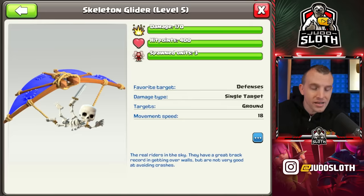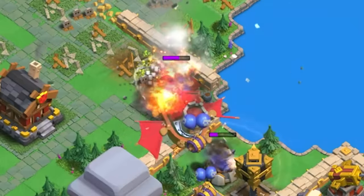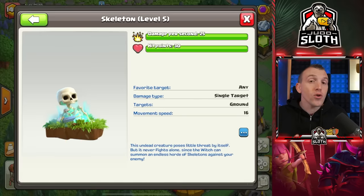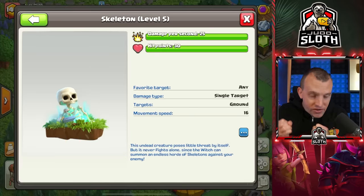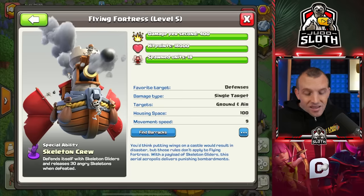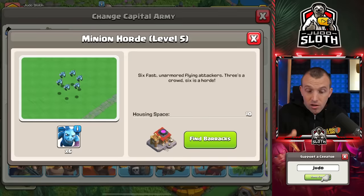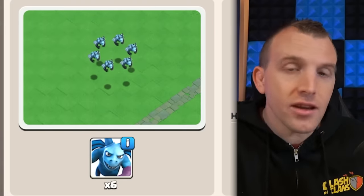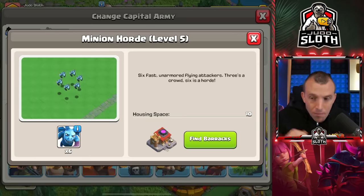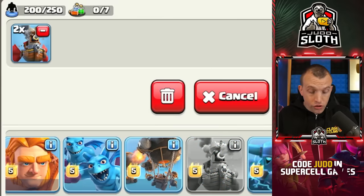The skeleton glider is what spawns — you can get up to 18 of these — and when the Flying Fortress is destroyed you also have 30 ground skeletons to hopefully clean up the area. The Flying Fortress is defense targeting. The minion horde from yesterday's video is good to clean up behind it. Let's actually take two Flying Fortresses to show you.